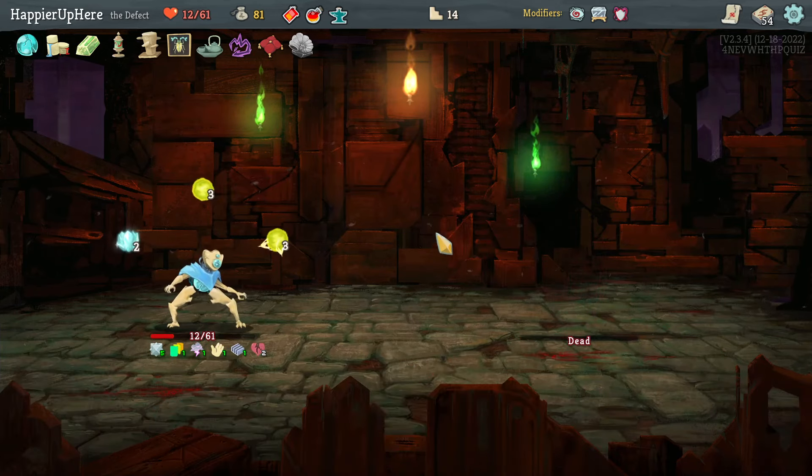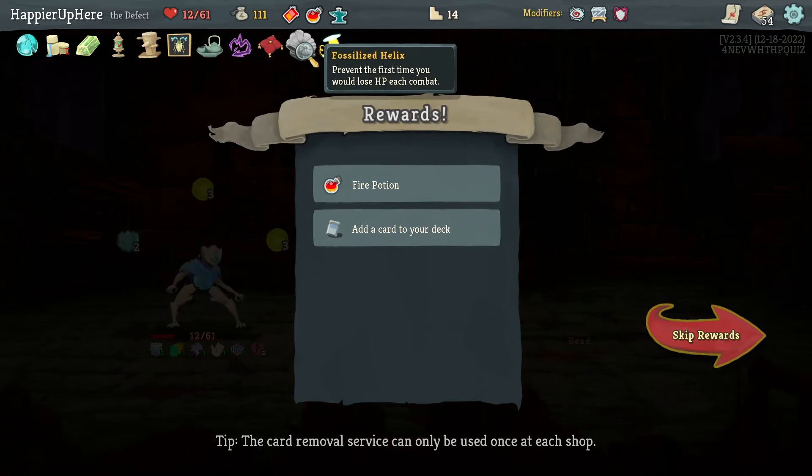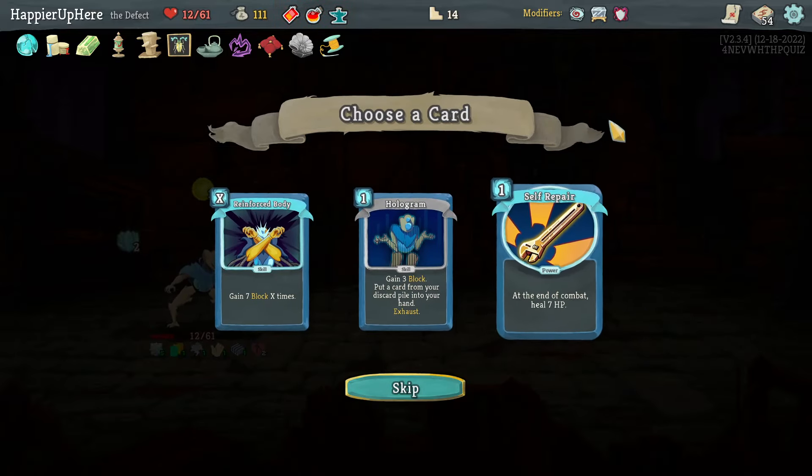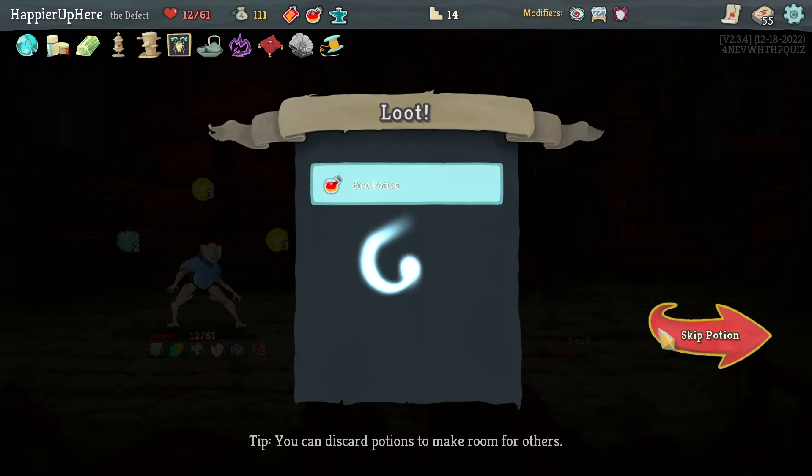Got Threatening Minion — start combat with four Plated Armor, so that's nine total plus another four from Essence of Steel. Another Fire Potion which I won't take. Offered another Self-Repair — no, I think I'll take the Hologram here.